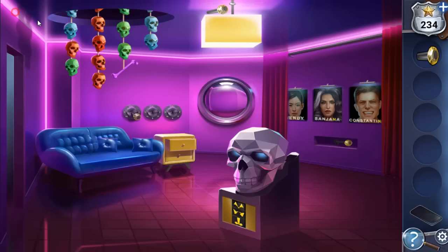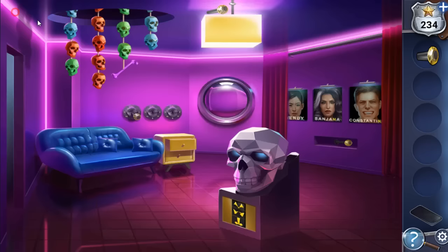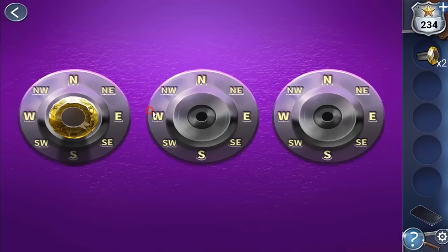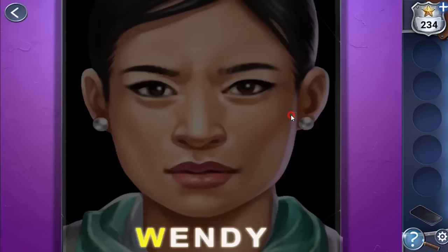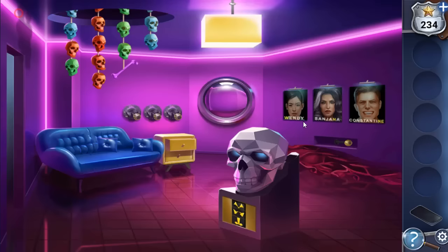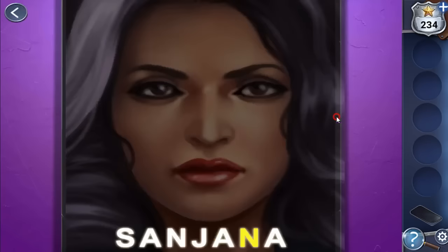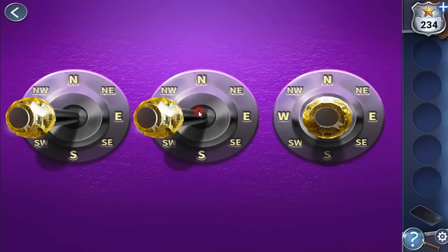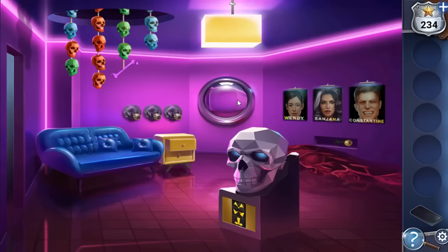We found the shapes for all three faces and got their highlighted names — these will be used further. Next we pull down the curtains, take the curtain rod, and use it to get the knob from the chandelier. All three knobs go here, and to set them in correct positions we look at the hint: W highlighted for west, then N for north and northeast. Solved — we got skulls and bones.